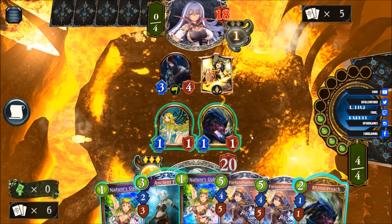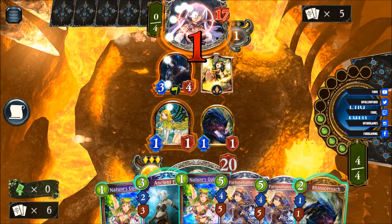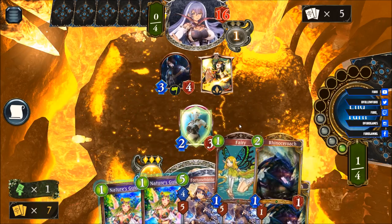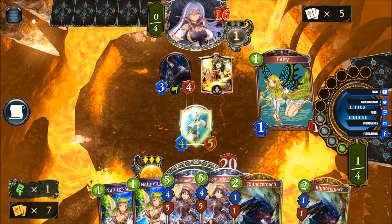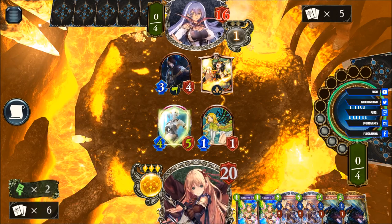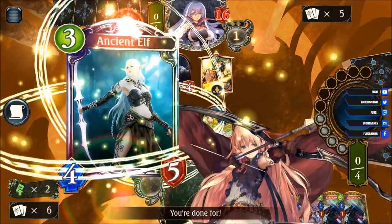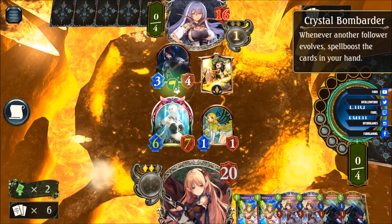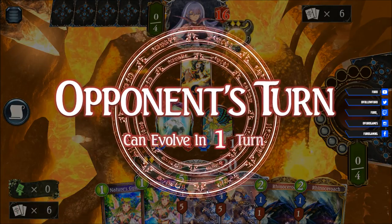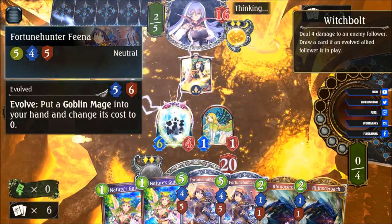Let's hit him for two and play the ancient elf, getting the minions back into the hand. The ancient elf will be a four-five. Now we can play another fairy. Next turn we will play the Fortune Hunter — that one is getting evolved as well and we're getting a goblin mage in hand that is costing zero. We're getting another Rhino, would be the third one.